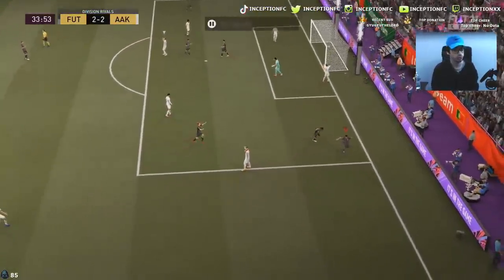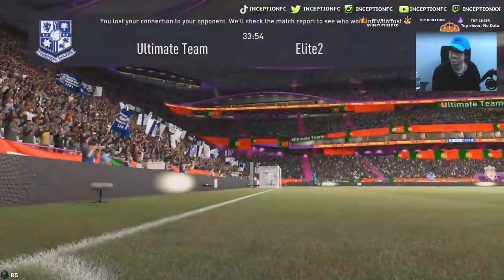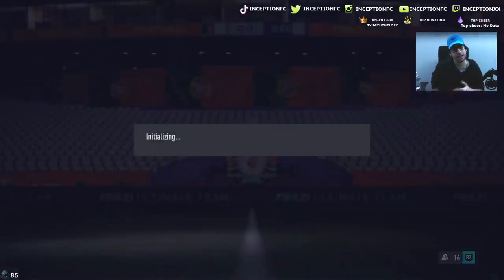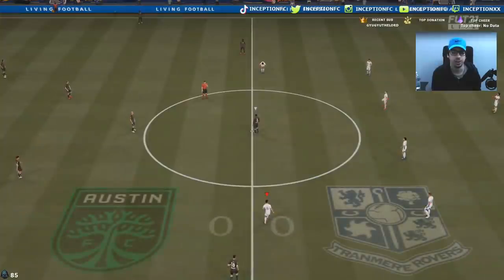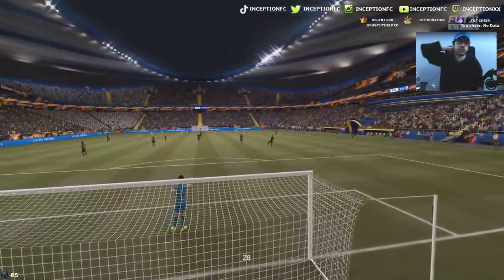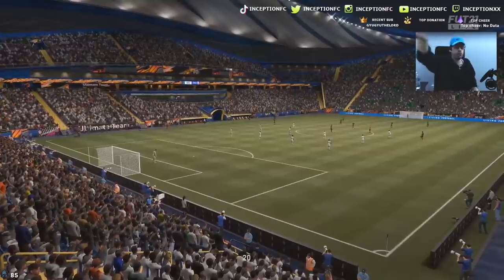Look at this card — he actually dribbles really nicely. The finisher chemistry style works perfectly for him. He's pretty fun to use, man. I had a feeling it would make the most sense to give him a finisher. I'll compensate for the pace because the pace is not that bad. There are certain cards I've used in the past with 89, 91 acceleration and sprint speed that aren't full meta, but you can compensate well because I want to dribble and get past defenders that way. This card is already dribbling way better than Gonzalo Gage's card, for sure.